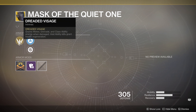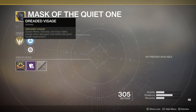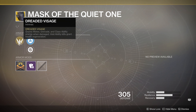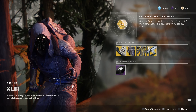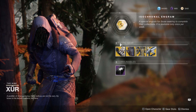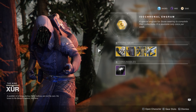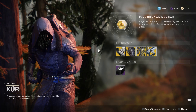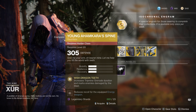The Mask of the Quiet One for the Titan has the Dreaded Visage perk: grants melee, grenade, and class ability energy when damaged, and void ability kills grant health regeneration. This is probably my favorite void-related exotic for the Titan, but I do think it needs a little tuning to make the health regeneration a bit more beneficial. Still my favorite for the void Titan. And then we have Young Ahamkara's Spine.